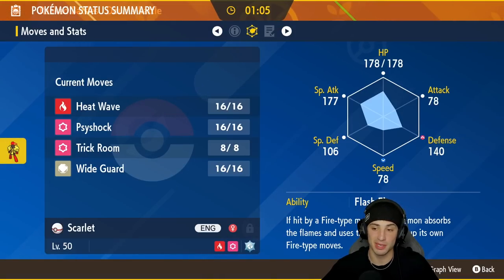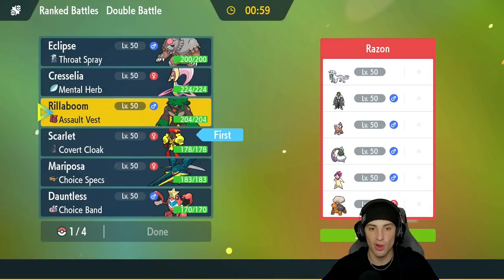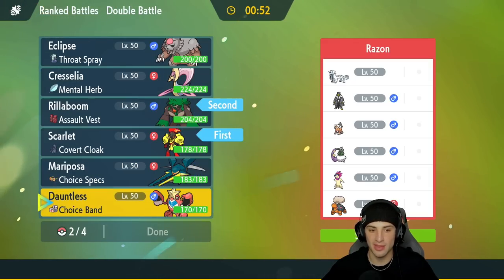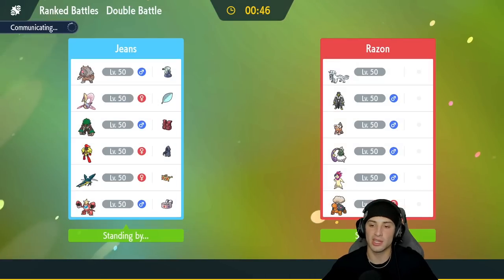I feel Flash Fire Armarouge could be really solid especially if they're gonna set the sun — we can drop some big-time Heat Waves from there. So I'm gonna lead Armarouge to pop Trick Room, then in our second slot I'll go Rillaboom so we can U-Turn out and get after it. Then Crawdaunt and last but not least Ursaluna.